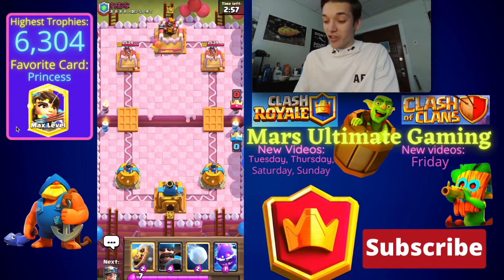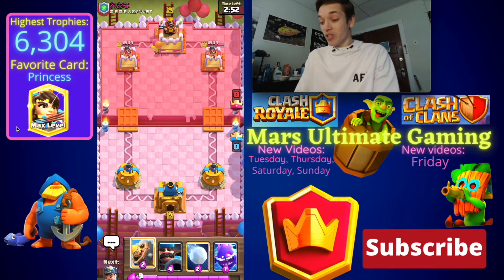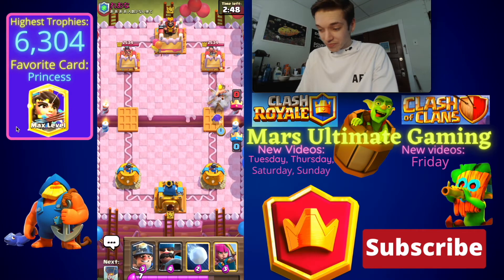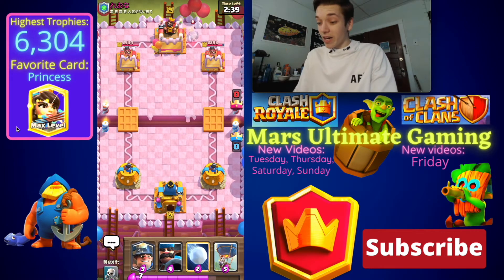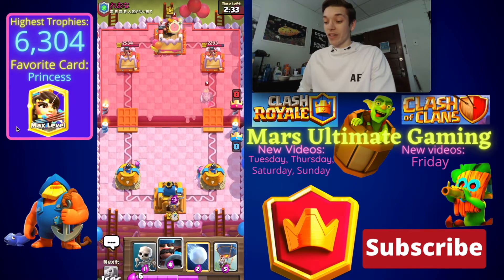Into our second game. I'm gonna show that first one just because it was pretty close — it was a tough matchup and we still made it close. We're just gonna cycle a couple cards here at the bridge: Bar Barrel, Electro Spirit. We get a couple hundred damage, so we'll take that. This guy's gonna have Royal Ghost and Bar Barrel, so let's see if this matchup can be any better for me.